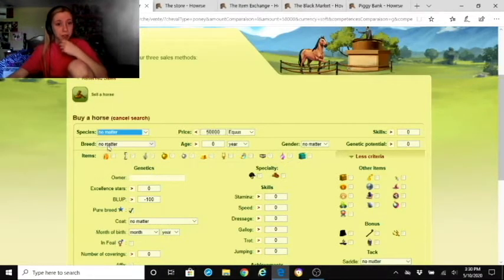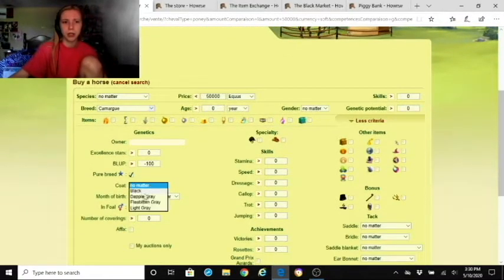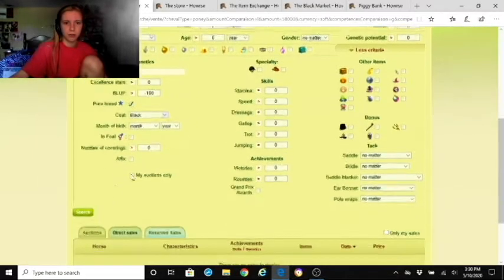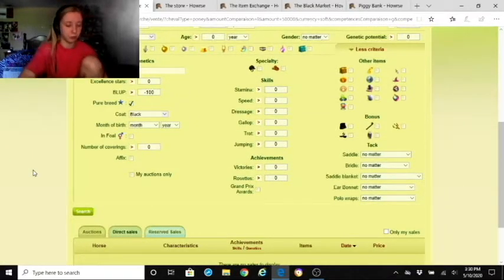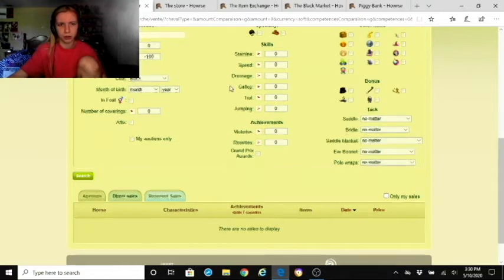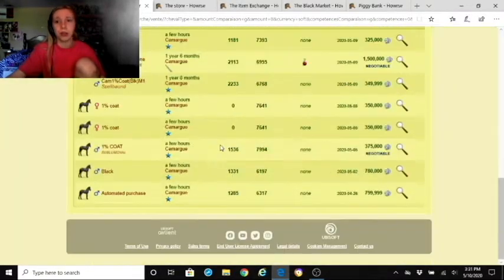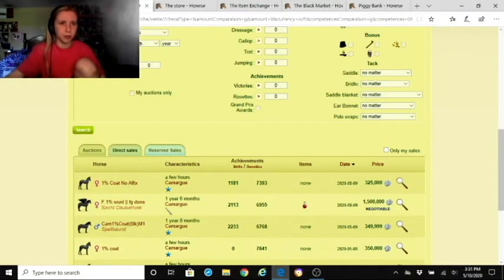You can filter by saddles, bridles, and other equipment, then just click search and it refreshes the page with results. If nothing shows up, there's nothing for sale matching that criteria. Let's say I want a pony with a black coat and a price of zero — I'll search and see what comes up.